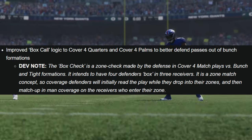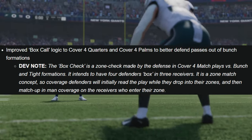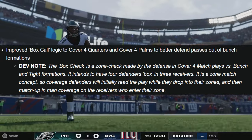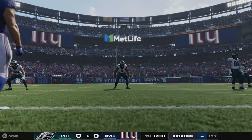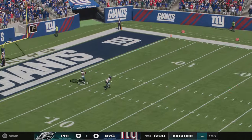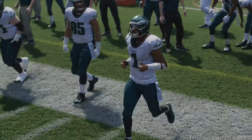The dev note explains that the box check is a zone check made by the defense in Cover 4 match plays versus Bunch and tight formations — it intends to have 4 defenders box in 3 receivers. Coverage defenders will initially read the play while dropping into their zone, then match up in man coverage on receivers who enter their zone. This means crossing routes won't be able to pull defenders away, so they'll be much more committed to their receivers, which is a good thing since it's really easy to glitch out Cover 4 right now.